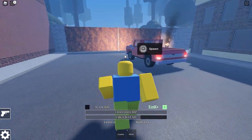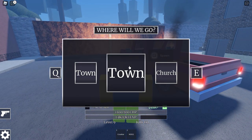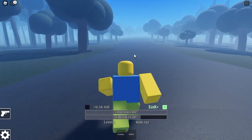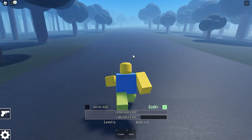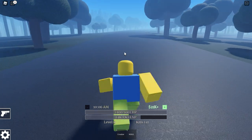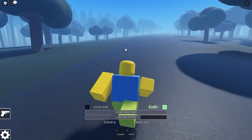Go to the church spawn and run up this hill. It may take some time, but we'll make our way to the very top. Just use Shift to sprint — this is the fastest way to get to the shovel.